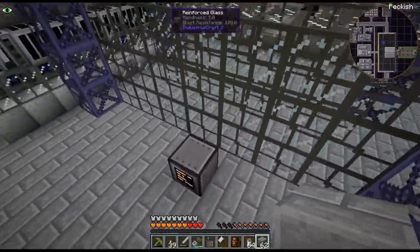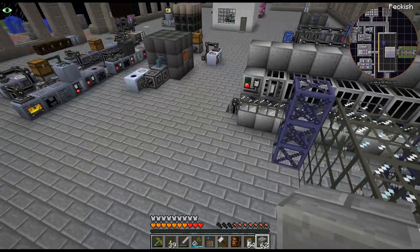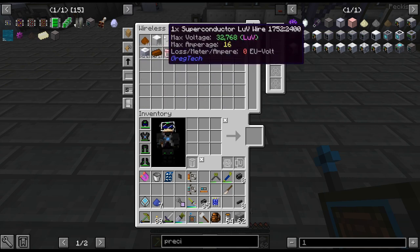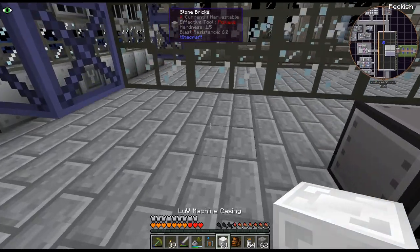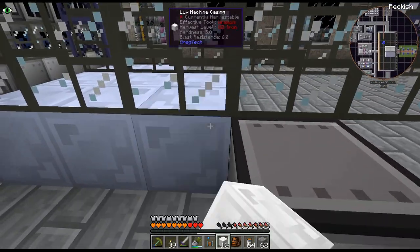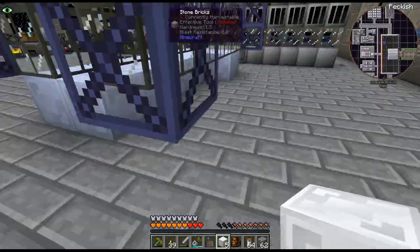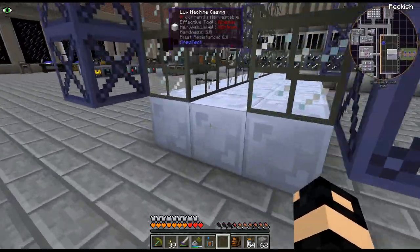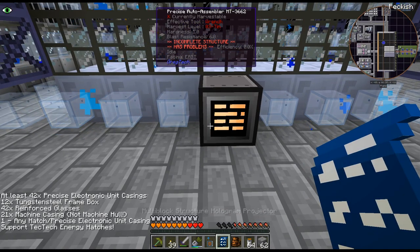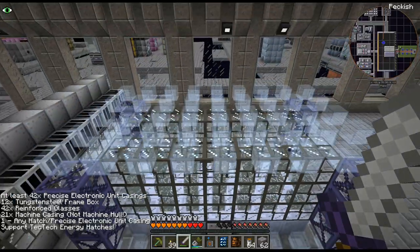Last episode we started crafting this up. I've gone ahead and started placing the blocks just to get a feel for this. I think we have all the LUV casings — there were 21 of them, easy enough to craft up at this point. That goes under here, and then basically the rest is those precise electronic unit casings. Then obviously the hatches and stuff, so we do need 42.